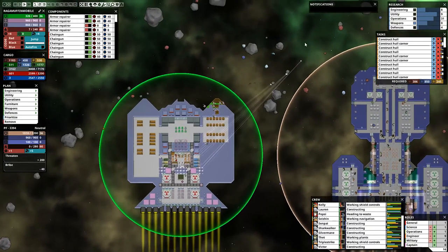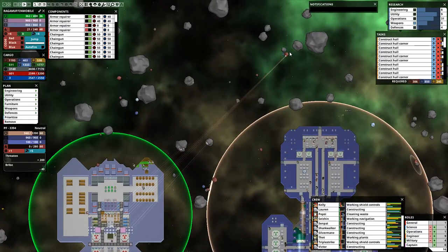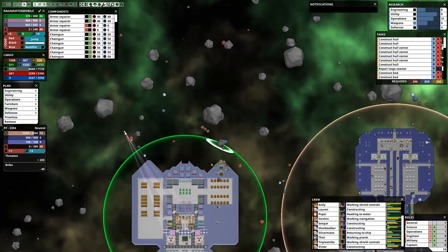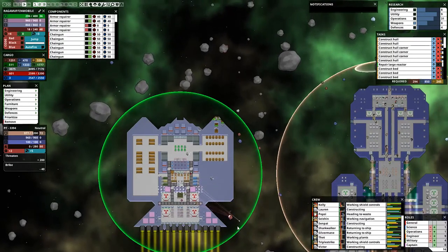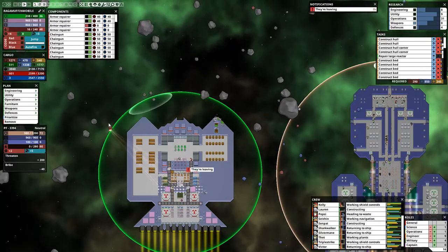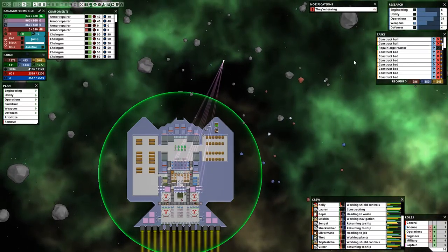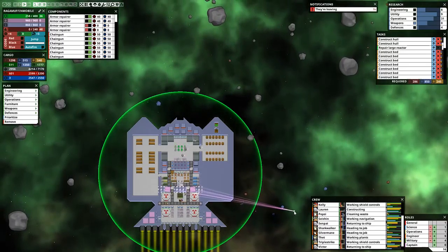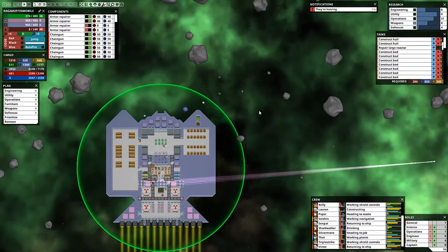Oh my god, look at all these materials floating out in space — it's beautiful. Oh my goodness, I love asteroid fields now. I used to hate them before I understood how the freaking dodge mechanic worked. This is so good. I think we've made back all the stuff that we sold already.